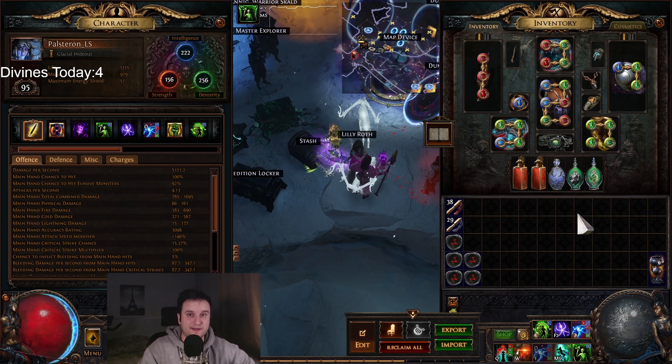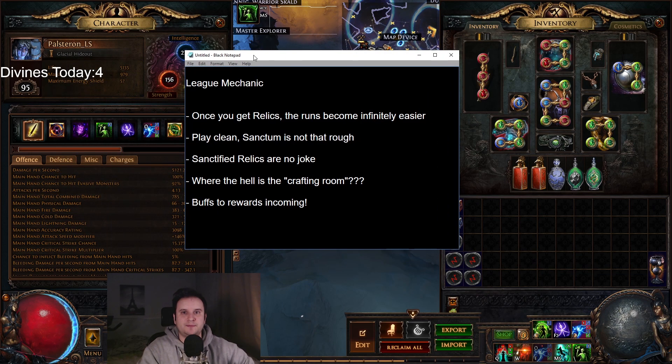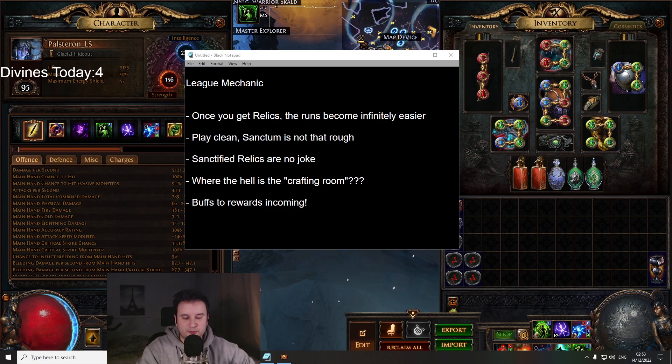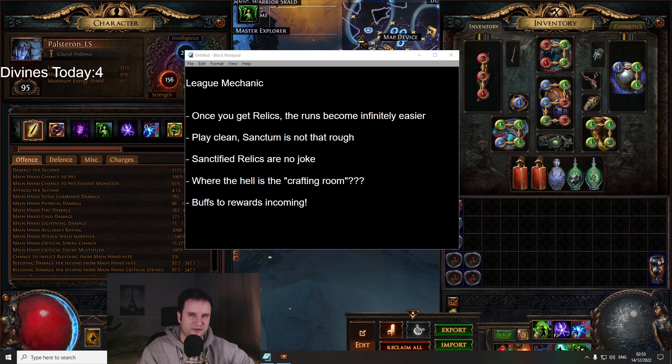Right now we have around about 12 to 13 divines invested. But first up, it's time to talk about the league mechanic because I've been playing quite a few more runs ever since then. In fact, I just finished my first four-floor run. I'm not going to spoil anything, but there is something more that you can do in the last run, and that I have not done yet. But at least I'm happy that I've kind of engaged with it, and I figured some small stuff out, so I thought I would talk about it. I gotta say I had quite a bit of fun engaging with the league mechanic.